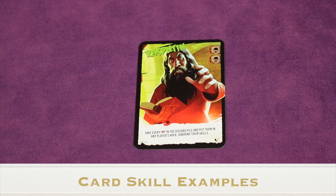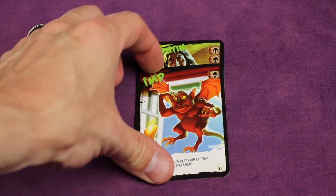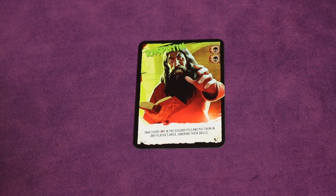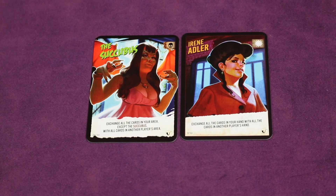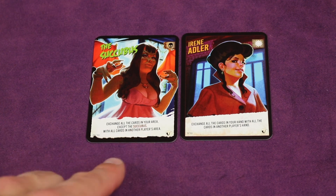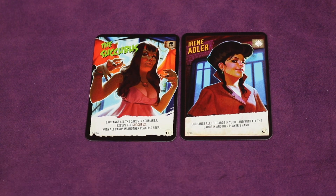When you play a card you must follow the text if you can. For example, a card might say take every Imp card in the discard pile and put them in any player's area ignoring skills — if there are no Imp cards in the discard pile you can still play the card, you just don't do the skill. Some skills say exchange all cards in your hand with another player's hand, or exchange all cards in your area with another player's area. If you had no cards, you'd still get the other player's cards and they'd get nothing in return.